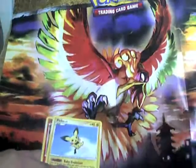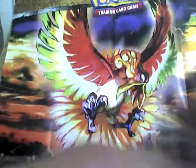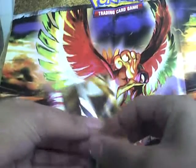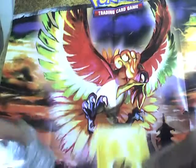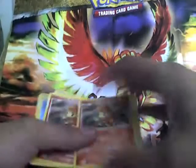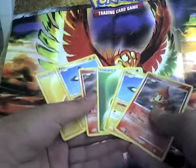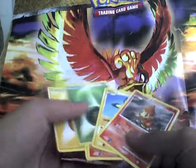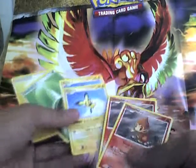So I got Grass energy, Pichu — looks pretty cool — and Chimchar. And, what the hell is that? That's my second pack: Lightning energy, another Pichu, and another Pichu, Chimchar. Those two packs are almost the same except for the energies. I got two Pichus and two Chimchars.